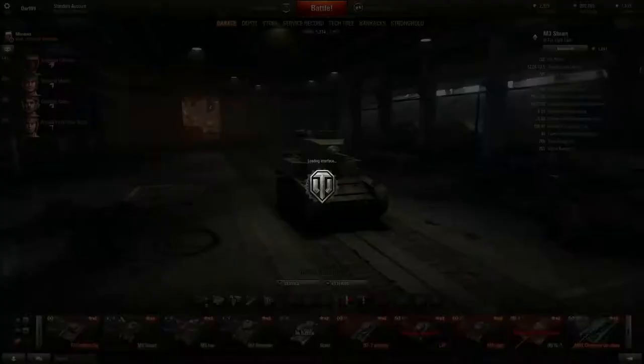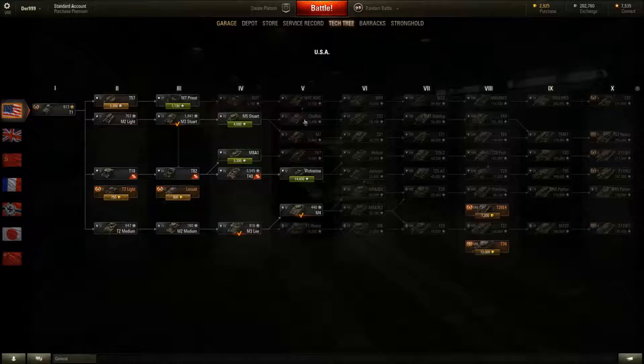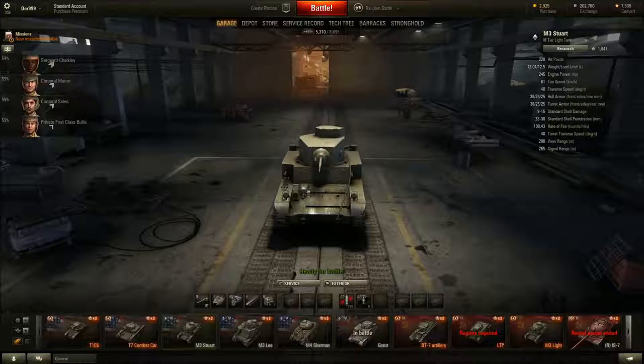How close are we to getting the next vehicle in the tree? We just did get 4,000 XP — then we get the Stuart, then the Chaffee, after that the T-37, after that the Bulldog which is what I want, and the Sheridan. This guy's a T-49.